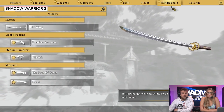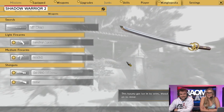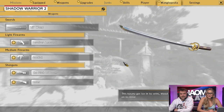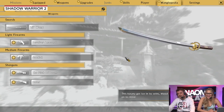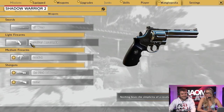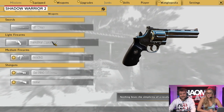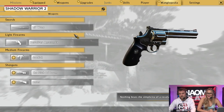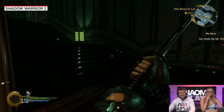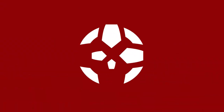And the Wanglopedia — don't forget about the Wanglopedia. It's like his mini internet. I wonder if he's doing this on an iPad or something. 'This katana got ice in its veins, blood in its eyes, hate in its heart, and love.' He writes this whole website and updates it. 'Nothing beats the simplicity of a revolver — did he fire six shots or only five? Do you feel lucky? Do you, punk?'